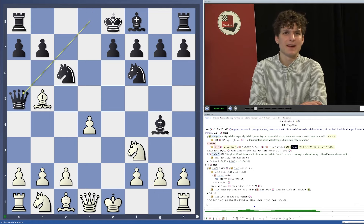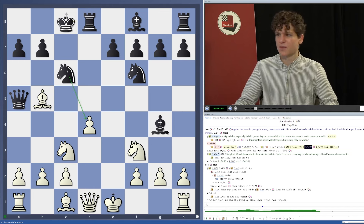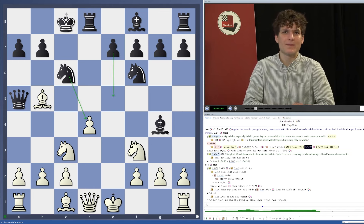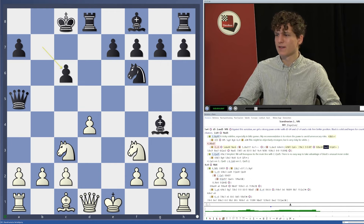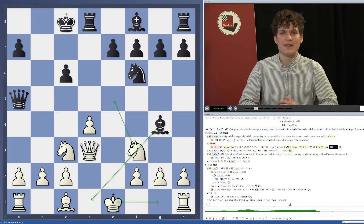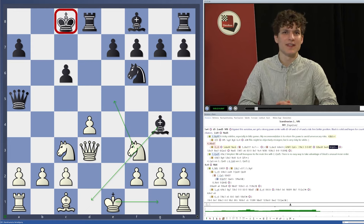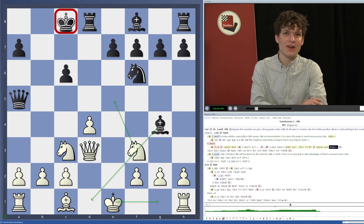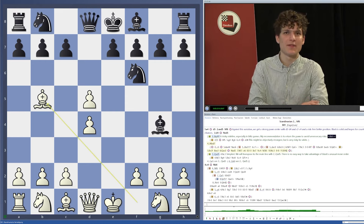If black takes on c6 with the b-pawn, bishop e2 keeps everything protected and we're a healthy pawn up. After knight takes c6, knight f3 is simply one point up for us with no compensation for black. The only idea black has is queen a5 check, knight c3, trying to get tactics with knight d4 or e5. But we can refute this easily: take on c6, b takes c6, and now queen to d3 is the strongest move, stepping out of the pin, knight e5 is coming, and we castle. Black's king on c8 is still a pawn down — very good for white and objectively winning.